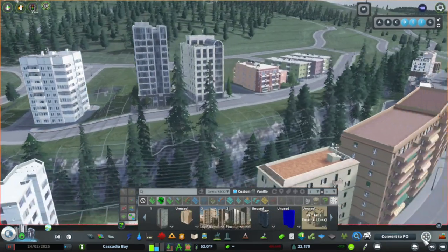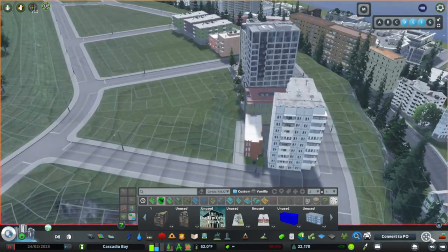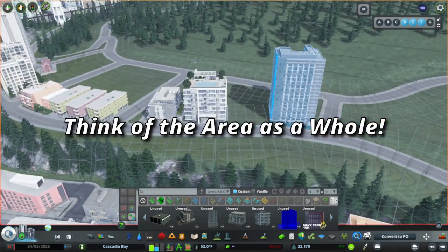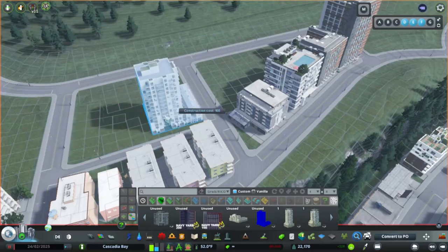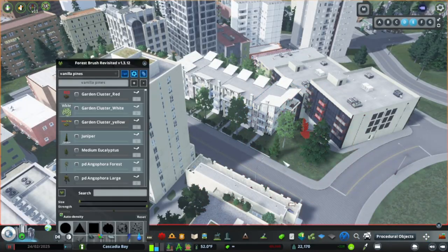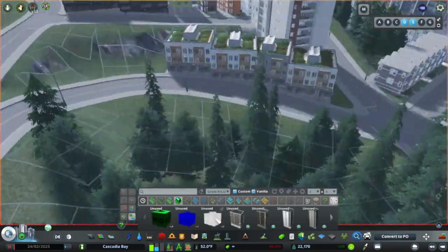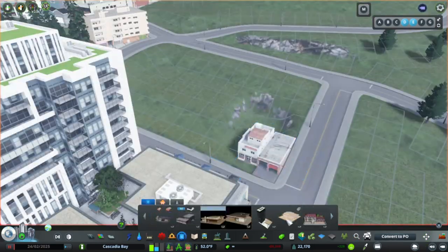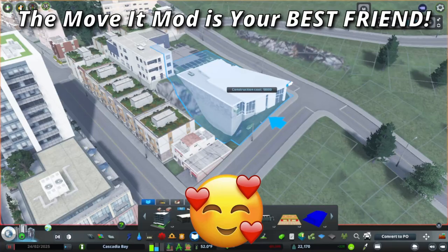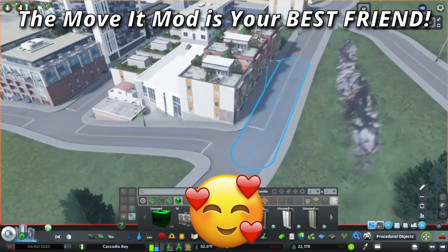What I find most important when working with these steep hilly areas is not to really worry too much about how a building sits on each slope itself, but to think of everything in relation to the buildings around it and the neighborhood as a whole. Some buildings do look really nice in repeated patterns along sloped areas and can work wonders in covering up those nasty cliffs. And of course, the Move It mod is your best friend, as you can creatively position things to line them up in a way that works.